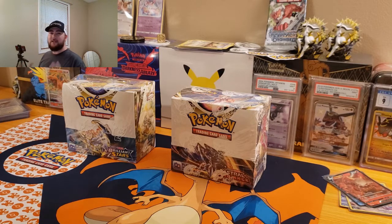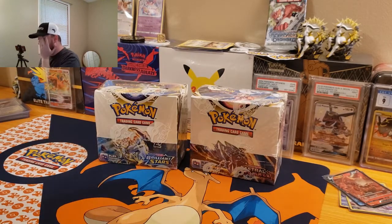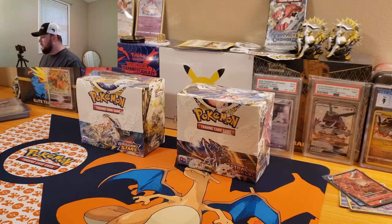It's been such a long time since I've been back on the channel. Definitely had an awesome holiday weekend — hope everybody else did as well. But we are back, and we are back better than ever because we have an Astral Radiance Booster Box in front of us, along with a Brilliant Stars Booster Box. These two sets are pretty similar with the Trainer Gallery and Alternate Arts, so I figured it would be a good head-to-head battle. We're going to open up both of these Booster Boxes and see which one has the better pulls.